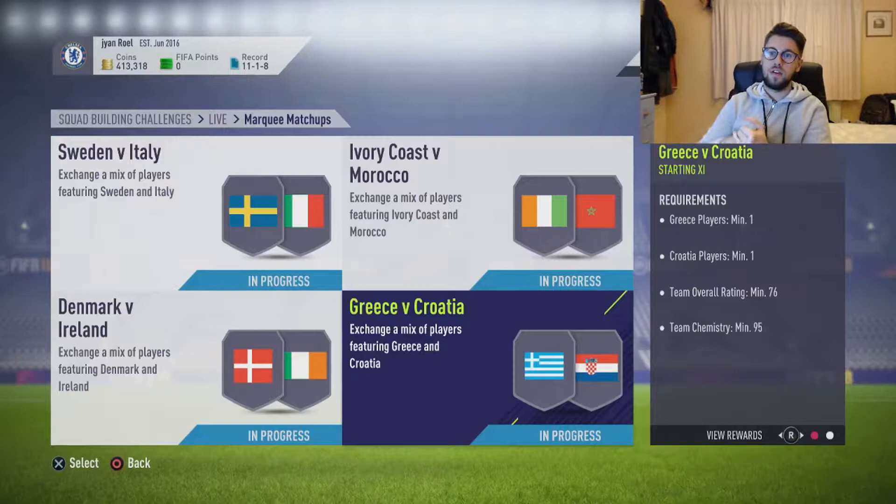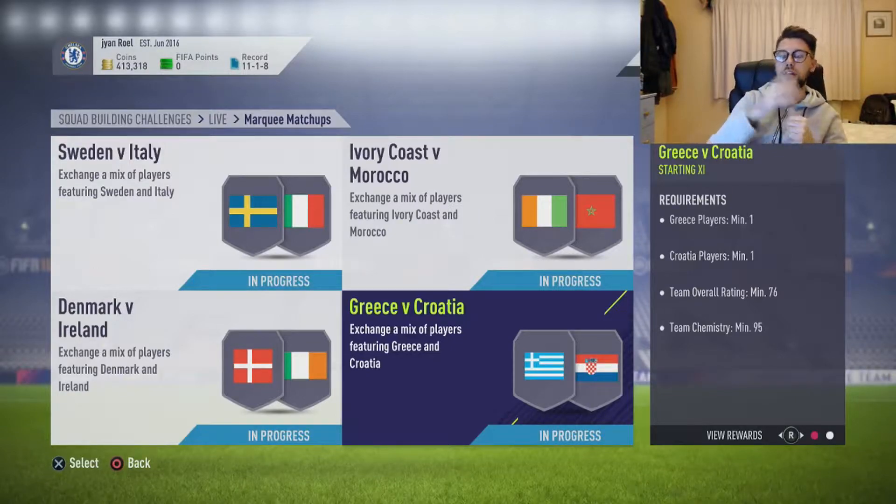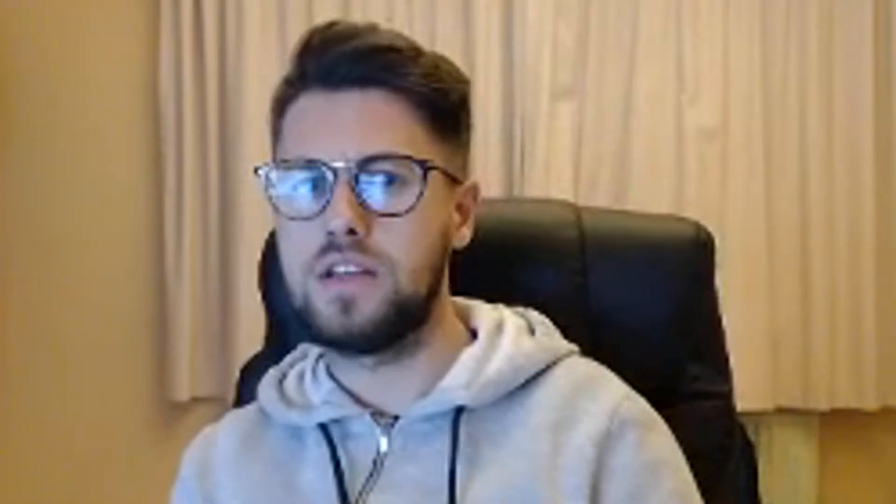So the four marquee matchups for this week are all international because of the international break: Sweden against Italy, Ivory Coast against Morocco, Denmark against Ireland, and Greece against Croatia.